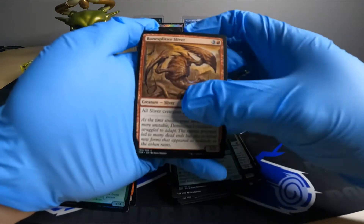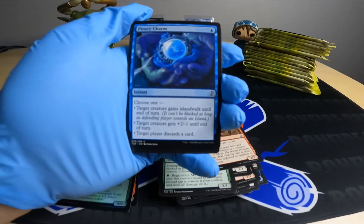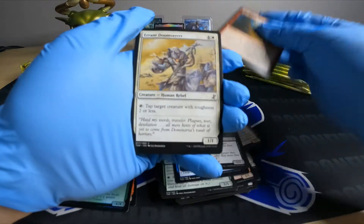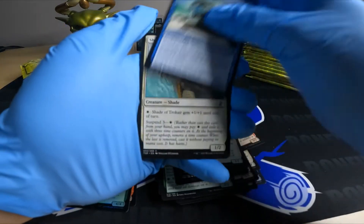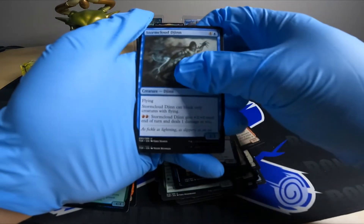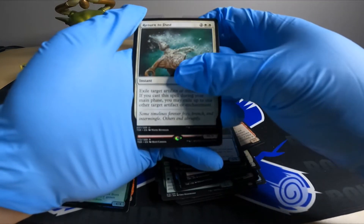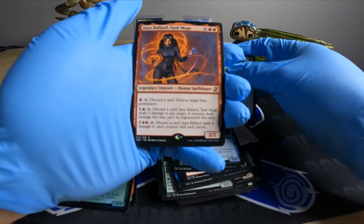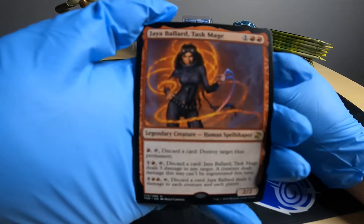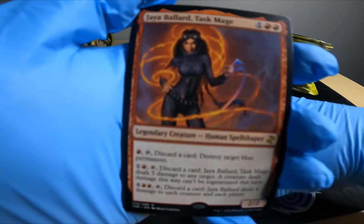I feel like artifact lands back in the day were really strong because of affinity to artifacts. You don't really see those kinds of lands as much anymore — kind of an old style of play. There's a sliver, Piracy Charm, sliver action. Return to Dust, nice card. And a rare — Jaya Ballard, Task Mage. Was this before she was even a planeswalker? She's about two thousand years younger probably. Human spell shaper — I feel like that's what they probably used to call planeswalkers.